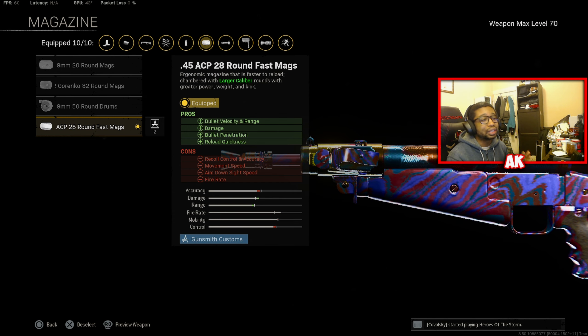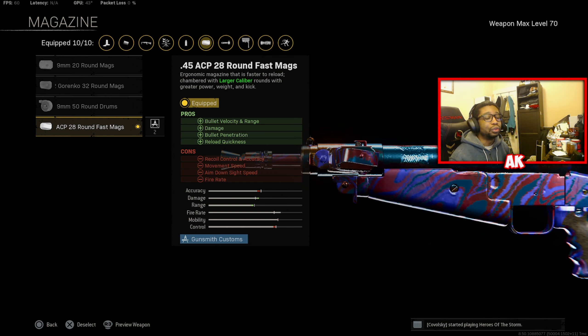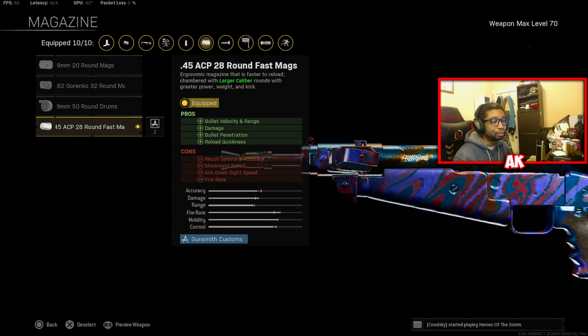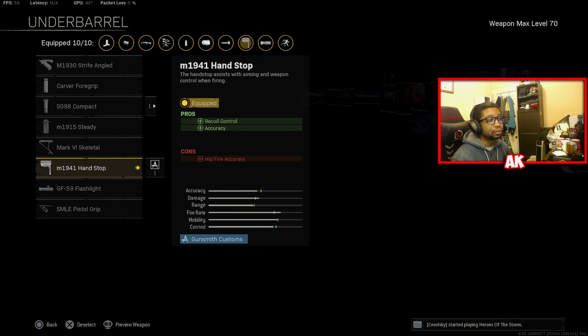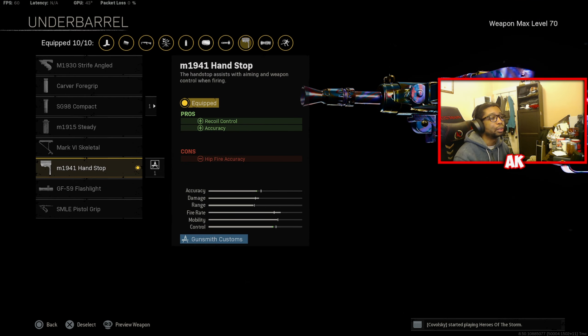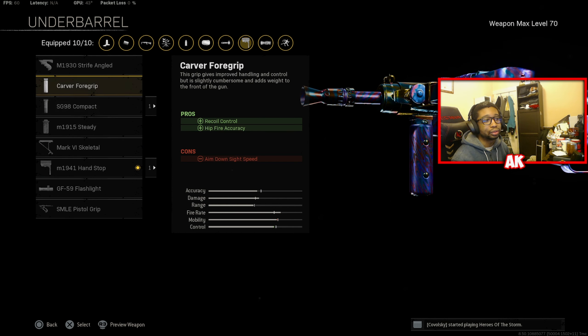I know what you're thinking — 28 rounds doesn't sound very appealing, especially on Rebirth where you're running into a lot of people. But if you manage your gunfights correctly, the 28 is by far the best option. Ammunition is going to be Incendiary for that damage over time. And for the underbarrel, you can either use the Carver or the M1941 Handstop — both are good options.